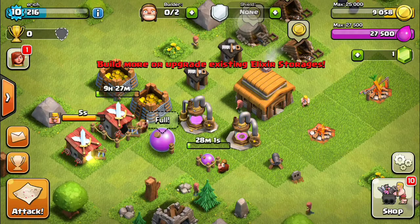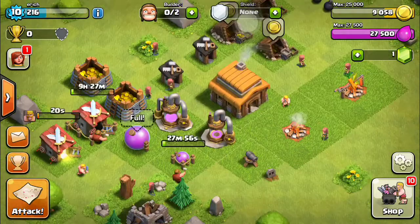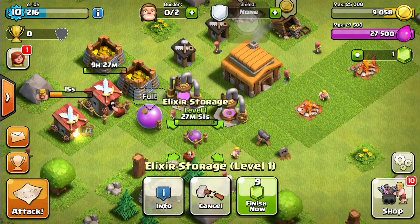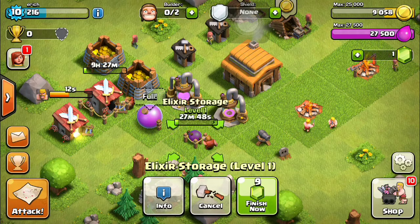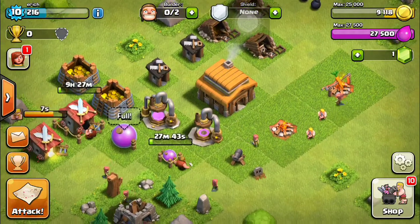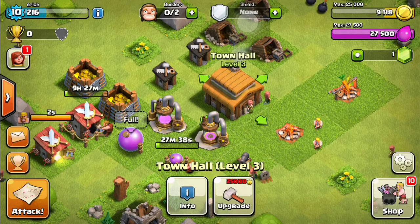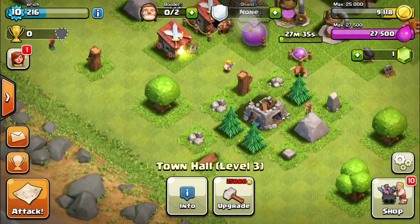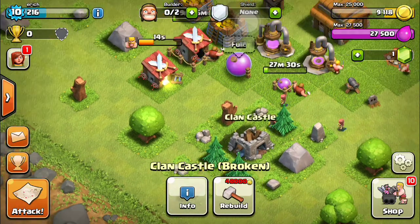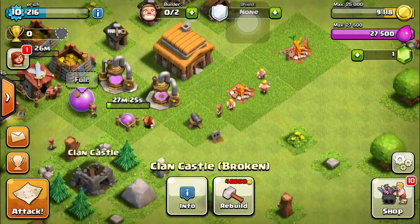My elixir is full so I can't add any more to storage until that upgrade finishes in about 30 minutes. If I had 9 gems I could finish it immediately, but I only have one gem. I need 25,000 gold to upgrade the town hall, and I'm gonna have to do that soon.